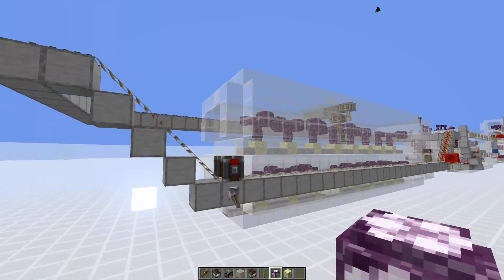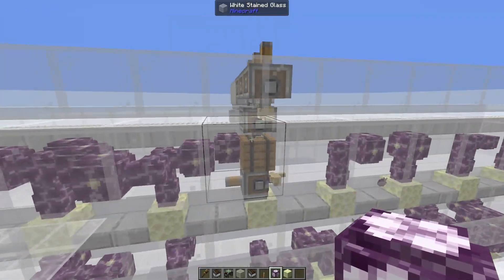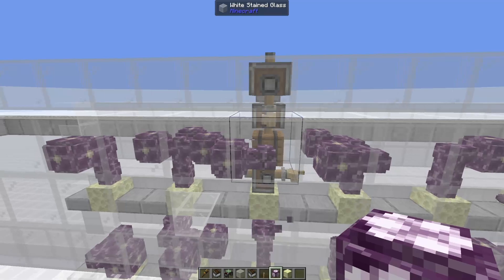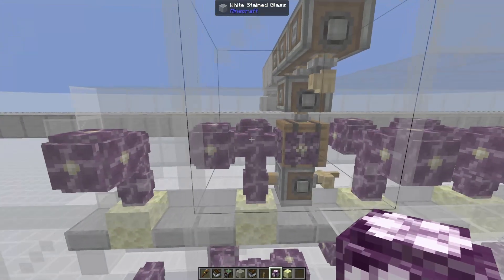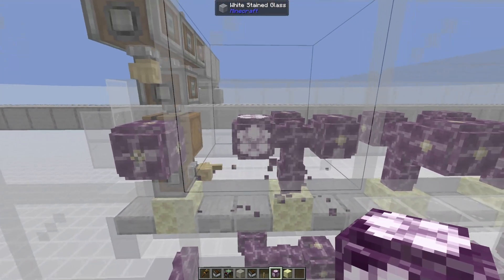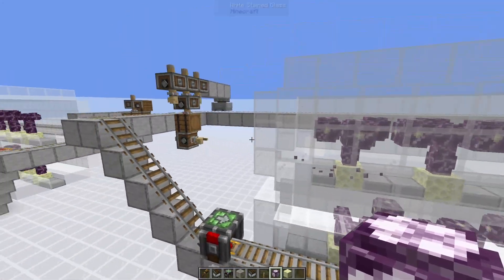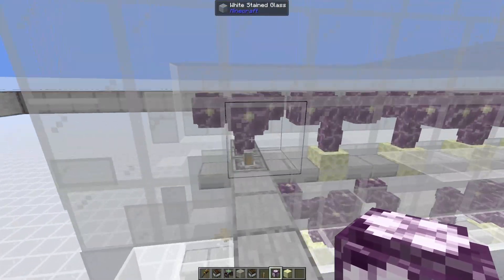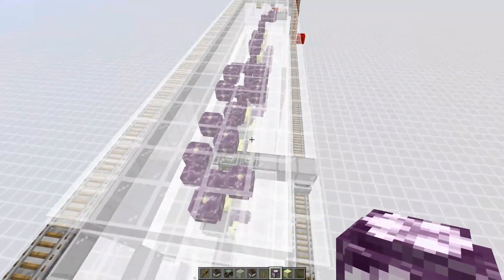Normally you would just plop a deployer down, it would break the blocks, and then you can have another deployer to replace it and it'll work just great. The issue is that in cases like this, it's going to break the stem before breaking the chorus flower, so this will turn into a chorus fruit instead of a flower, meaning that we get less total chorus flowers. So we needed to find a way to have three deployers mine all three of these blocks at the same time.